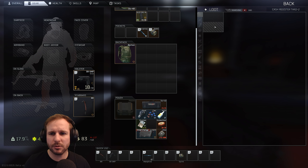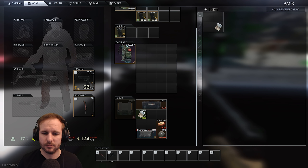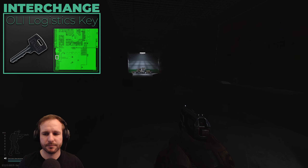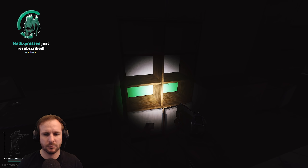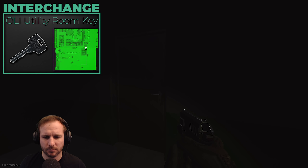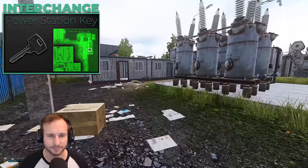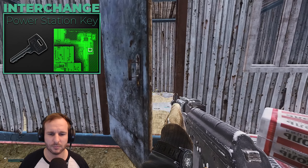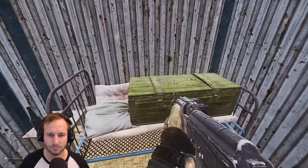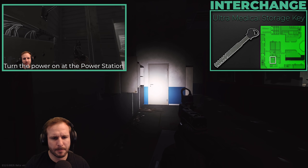The Ollie cash registers key is there if you want to make some money — you get it from a quest later on with Jaeger. The logistics office keys required for a quest have a computer and barter trade spawns, as does the Ollie utility key. The power station utility key has some barter trades and a weapon crate, but I don't really think it's worthwhile.